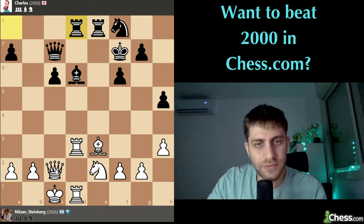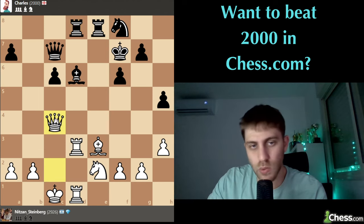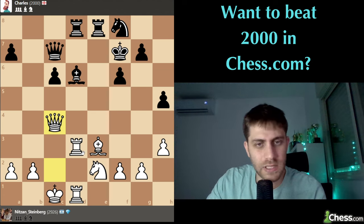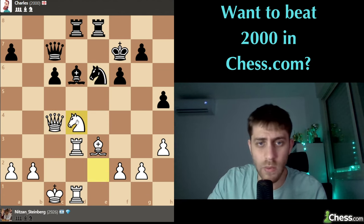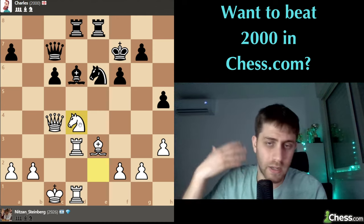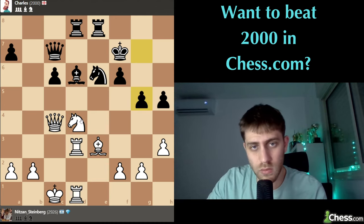Queen c4 makes sense because we want to develop another piece, and the queen on c4 is better than our queen on c2. Now knight d4 - we would like to attack him.